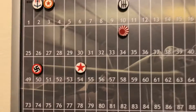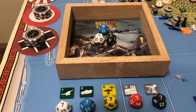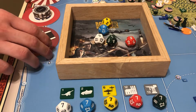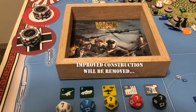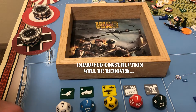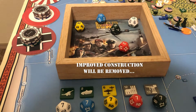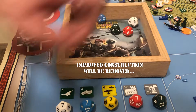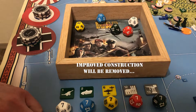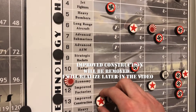Now let's do our tech. We only have five tech rolls now, and we're going for the same five we've been working on: artillery, mechs, long-range aircraft, improved factories, and improved construction. Oh my god, we got four out of five! Of course the only one we missed was improved factories — just like last time — but we got everything else, so I should be happy. This is the best roll I've had in quite a long time.